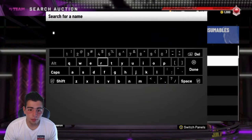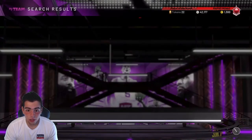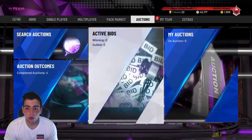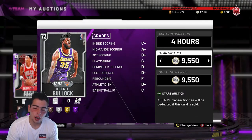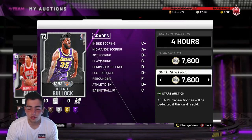I just want to check out this Reggie Bullock — I pulled him in my regular league pack and he is currently 8'5". He's expensive as hell, 8'4", so that's big. So I'm in a position right now where I'm so behind compared to all the YouTubers that I don't know what to play, so let's go over it.